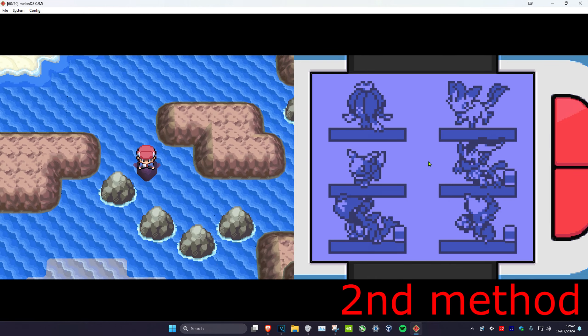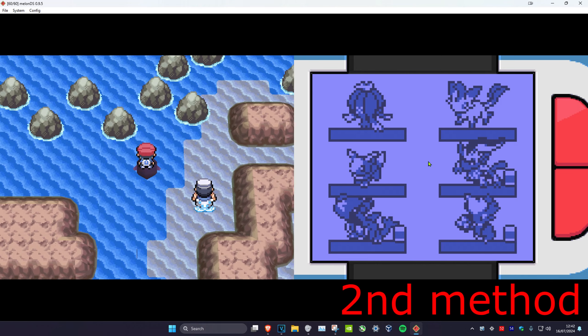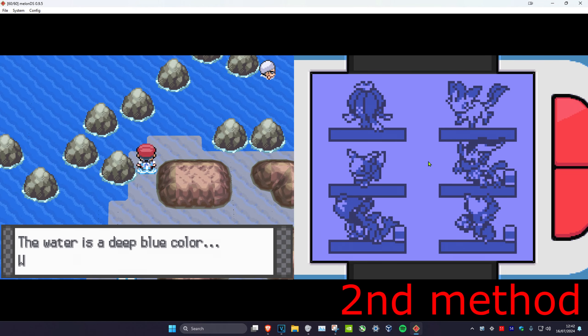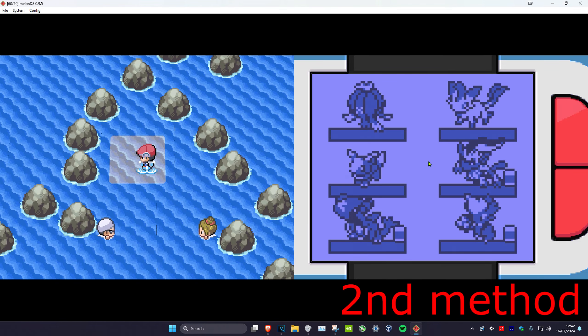Now once you're here, you want to go down, take a right, keep going down. There's going to be some trainers here. You're going to hop onto here and then use Surf again. Now you're going to battle these two, and then the Odyssey Center is going to be right here as well.